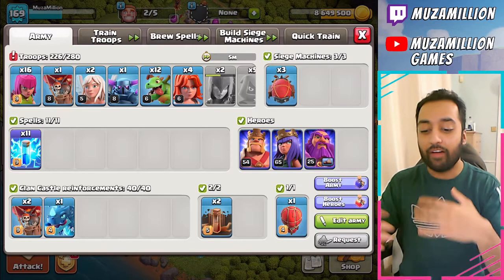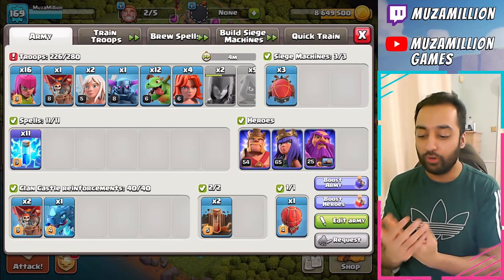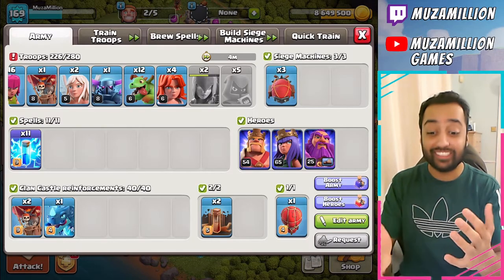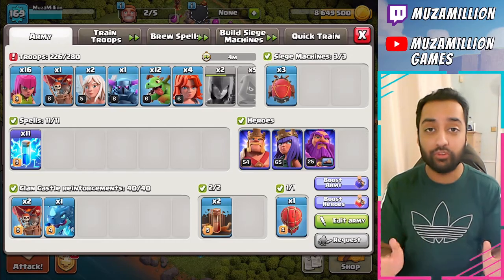You can see I've put in all the troops that we need. It was 14 Archers, two Healers, one P.E.K.K.A., four Valkyries, two Wizards, Witches and five Headhunters. And the remaining troops are just filled with Baby Dragons.